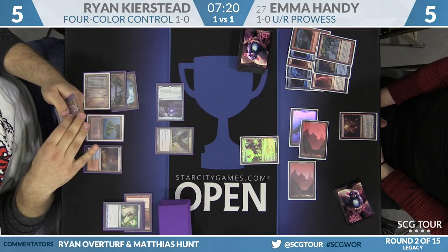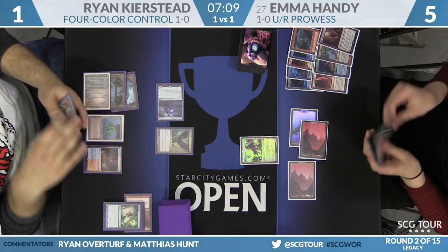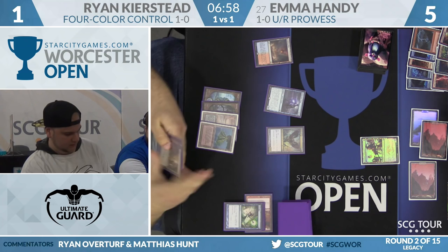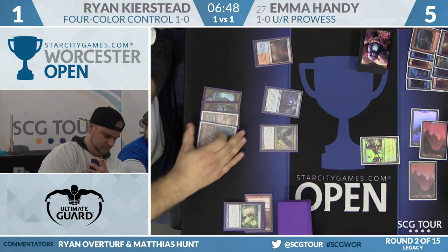Emma is facing down lethal: a 2/1 Snapcaster Mage, a 1/1 Baleful Strix, and Kolaghan's Command still in hand. If everything goes unblocked and Command resolves, she's dead. Emma has Exquisite Firecraft in hand — sure is one point short. She'll cast it upstairs. Ryan can't counter it. He'll go to one. That turns off his fetch land. Emma says go, leaving it back as a blocker. Ryan draws Deathrite Shaman — would have been good earlier. He can cast Kolaghan's Command and Shaman on the same turn, using Command to get Swiftspear off the table, maybe make Emma discard, then cast the Shaman.